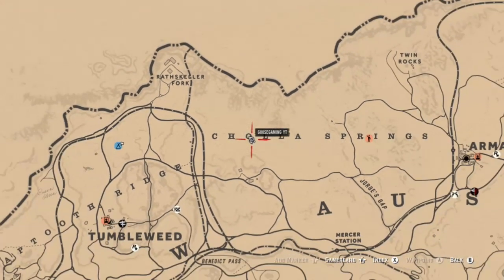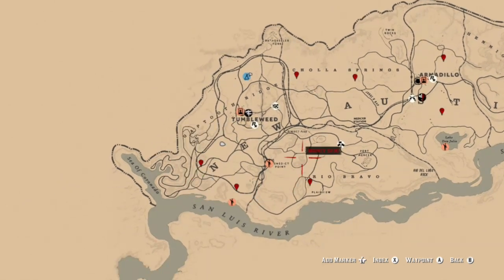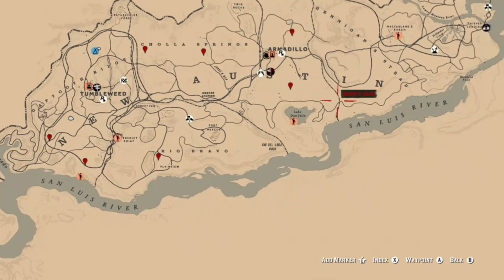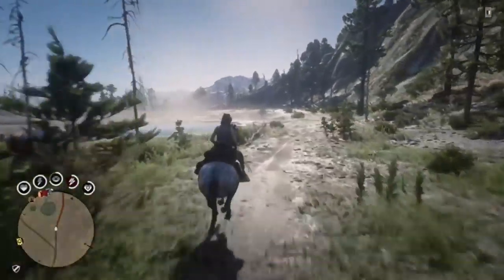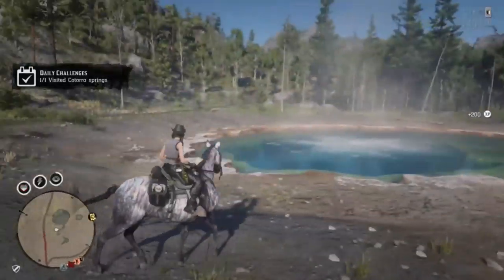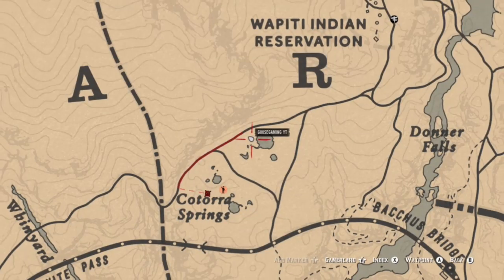For the nine bandit armadillo challenge, you can find them all over New Austin — from Armadillo west, Cholla Springs, and down south near the San Luis River. You only need to find one, but these can be hard to find sometimes. Yesterday the challenge was broken for a lot of people and wasn't registering, but you can see it registered right away here, so hopefully it's working for everyone today.